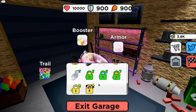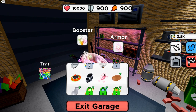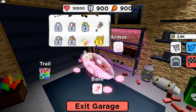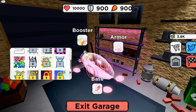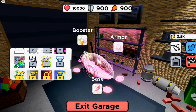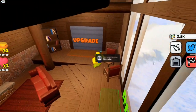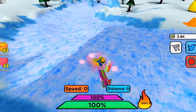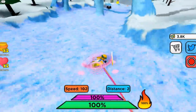We now have the best stuff — see all this stuff down here, those are all cosmetics. We have the best sled, best armor, and best booster. Trails are cosmetic so they don't really matter, but we can almost buy the best trail too.